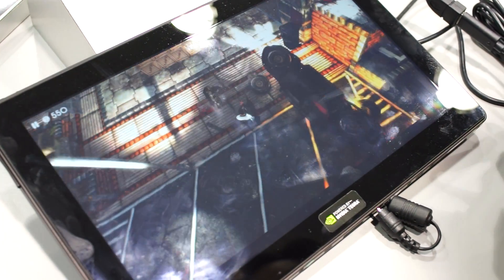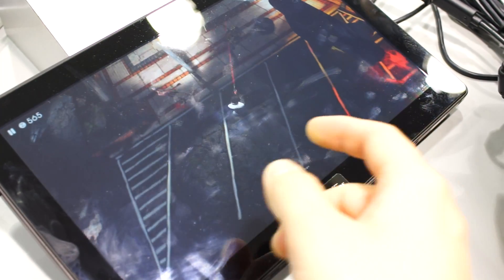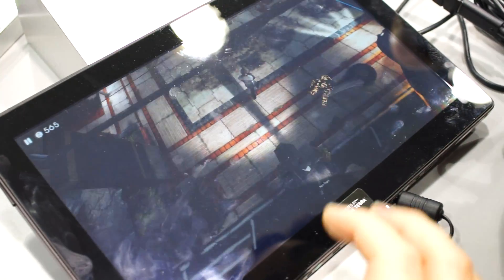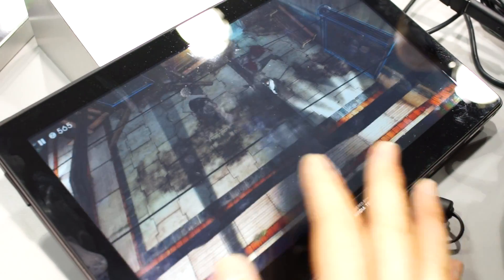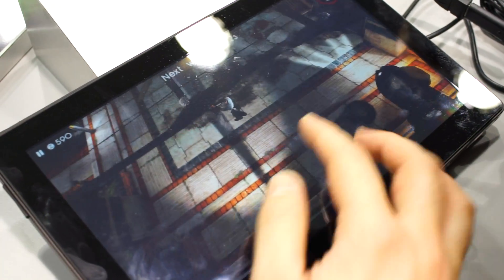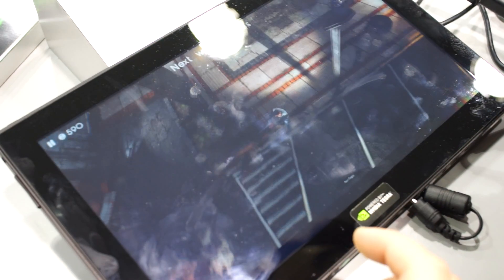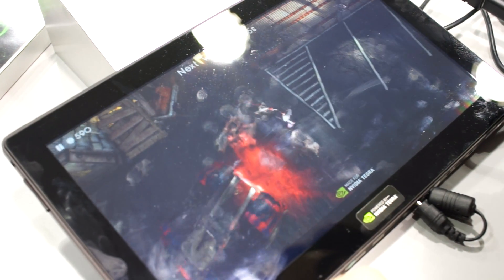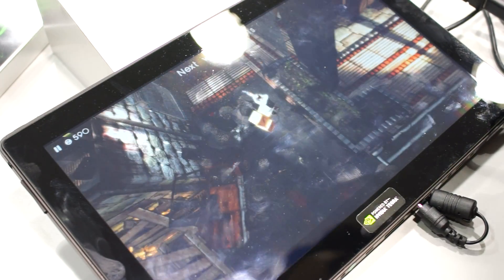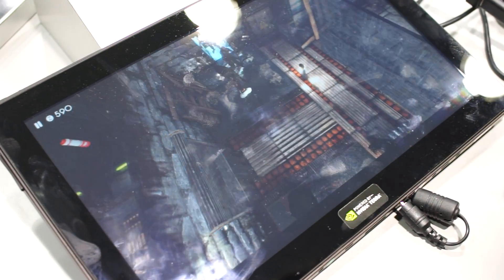Let's jump onto a different game. That's how you switch between Tegra optimized view and non-optimized view. Right now it's looking very flat and ugly — you don't get the boxes or any of that cool stuff, the characters themselves don't look as nice, and the floor looks all flat. You can see how when you switch between Tegra 4 optimized view and the other view it just turns into something really mobile looking.